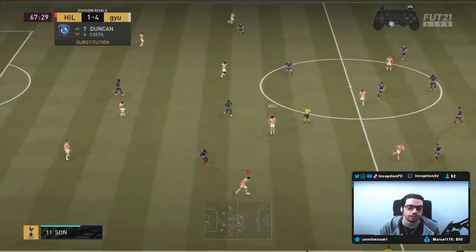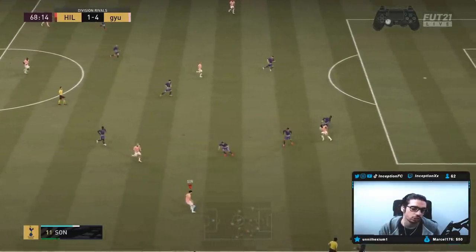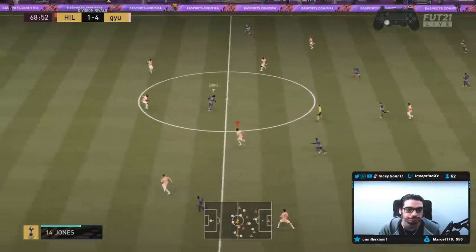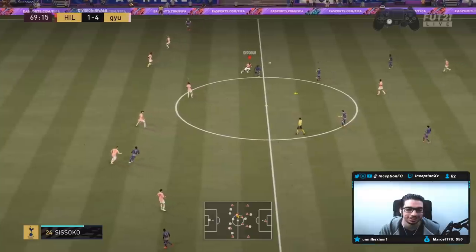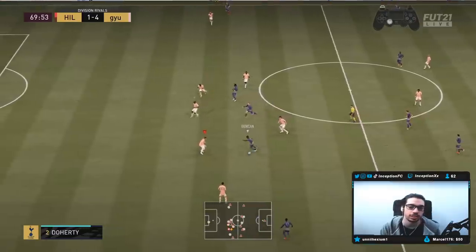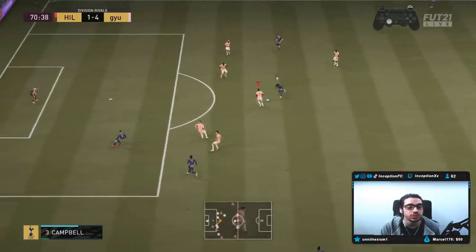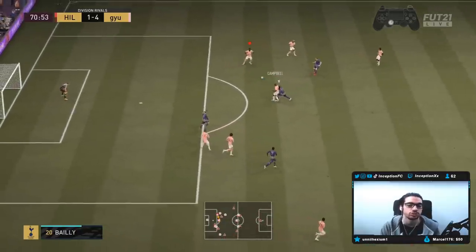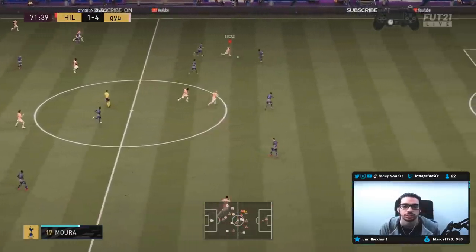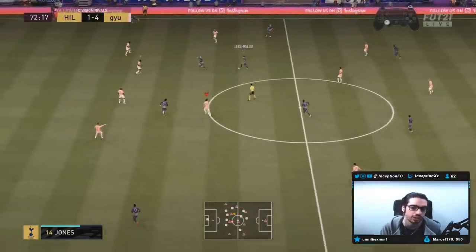His in-game stats obviously reflect how he performs in game, so this is not going to be a full meta card by any means. If you're an Arsenal fan or a London fan, it'll be cool to get. He can play in the meta, but you do have to work with his on-the-ball movement and dribbling. It's when he has possession of the ball that he starts to sway a lot because of those dribbling stats - even Puyol's dribbling didn't feel that bad, and it's because of his body type and height.